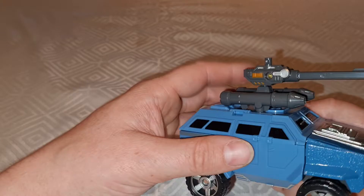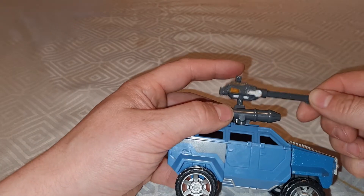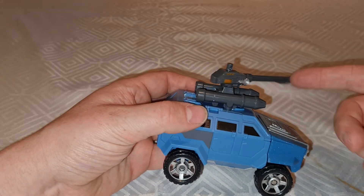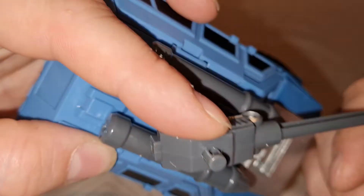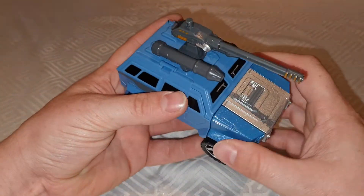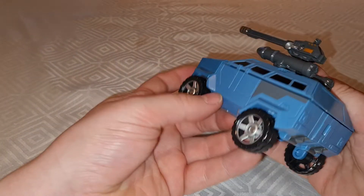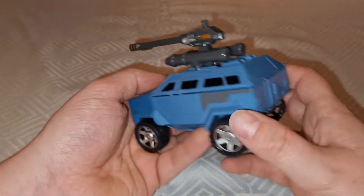And a turret, which you can plug in like that, or you can turn around and put it in the other way. Depends on your preference, but they're both quite loose. There's a little bit of paint on there — look at the end of the barrel. It's a little Humvee-ish kind of thing. No paint on this back window, or lights or anything like that.